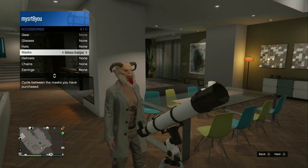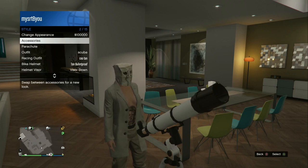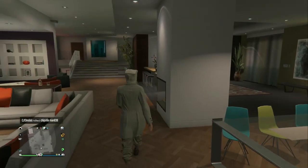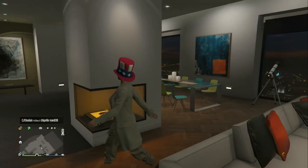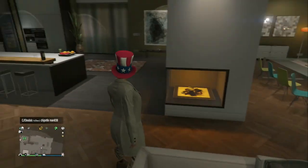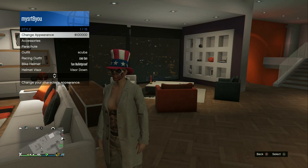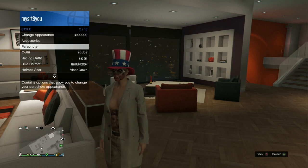Go to style, then accessories, and put on whatever you want to merge with your hat — I want the paper bag princess mask. Select it, back out, and when you walk away your hat should jump on. That didn't work, so we're going to do this differently — go back to style, accessories, then mask.